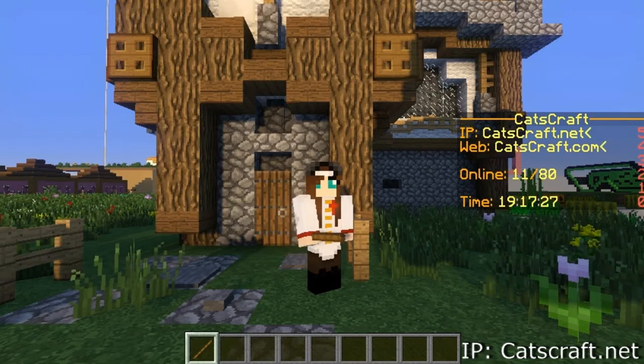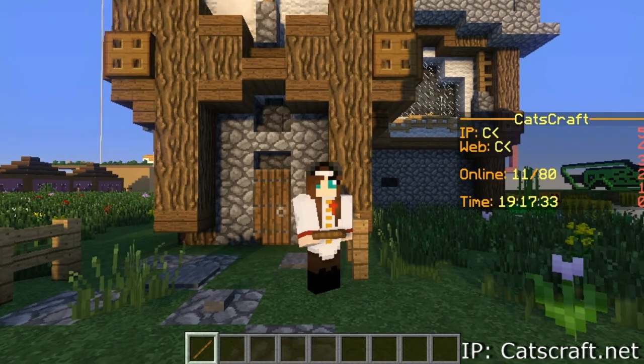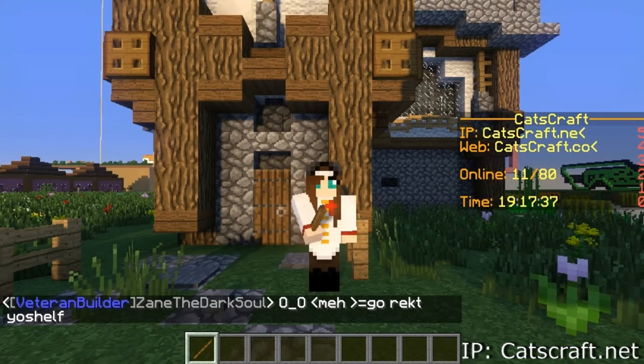Hey guys! I'm going to explain how you can build mountains around your house using WorldEdit. It's going to be a few commands, but it's mostly just going to be you placing the blocks using the stick.